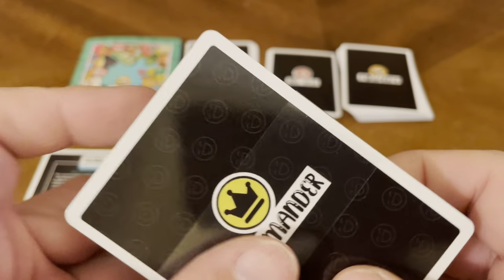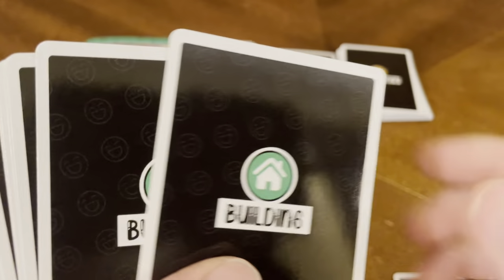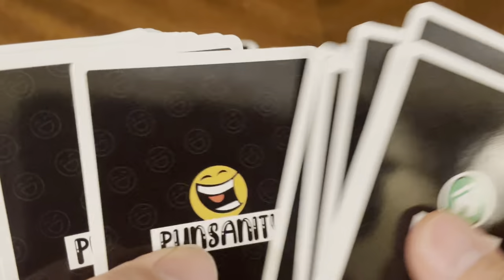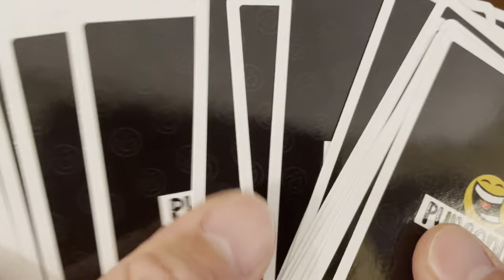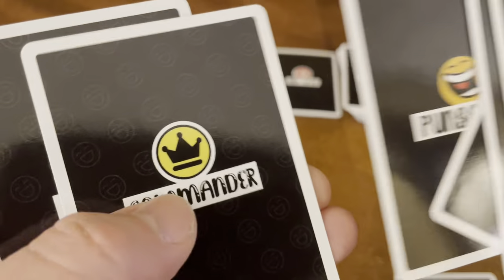Then we've got the other deck. It includes a Commander card, a side deck card, more building cards, more Punsanity deck cards, and another Commander card and side deck card — so we'll put those all together.